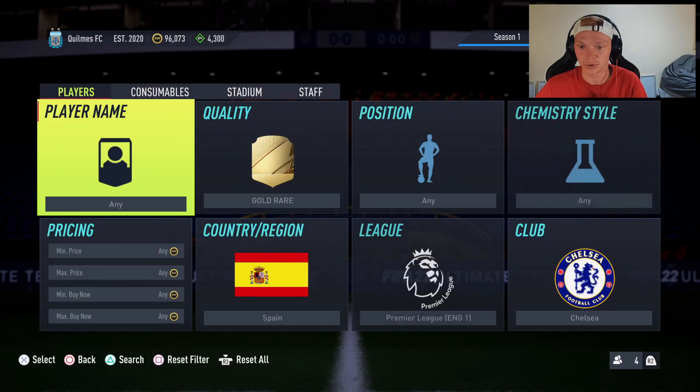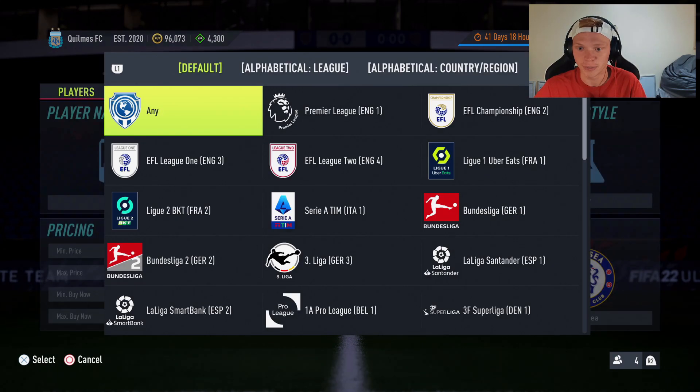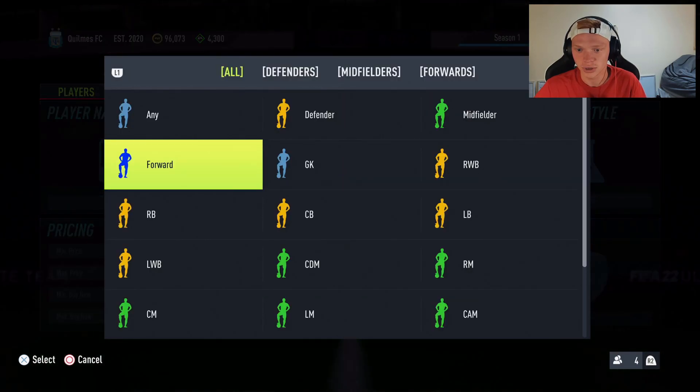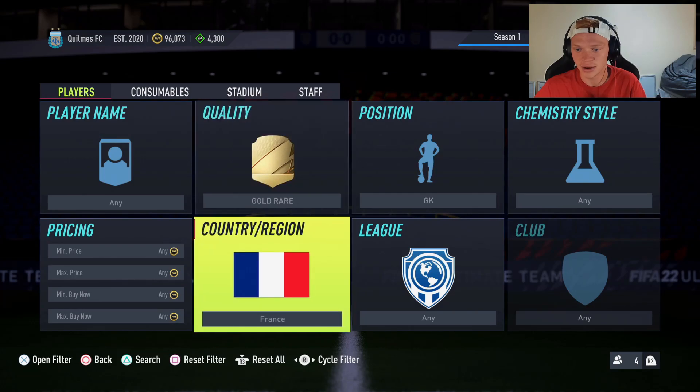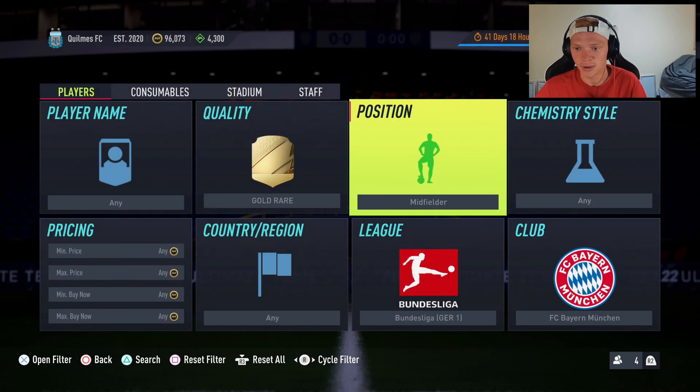Just to run through it: we have Chelsea rare gold Spanish, rare gold French goalkeepers, and rare gold Bayern Munich midfielders — another set of decent filters for you guys to try out. Let me know if these are working for you and how many coins you're making, especially off that Spanish Chelsea filter. If you enjoyed the video, make sure to like, comment, and subscribe, and I'll catch you in the next one.